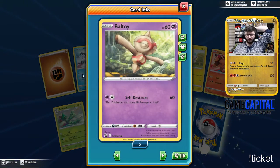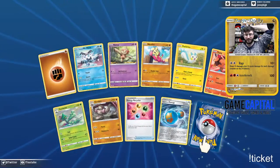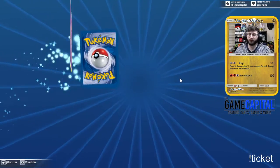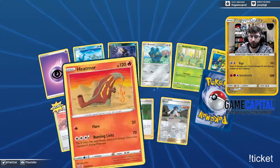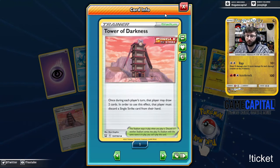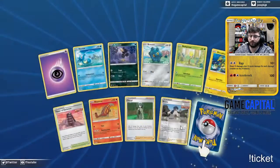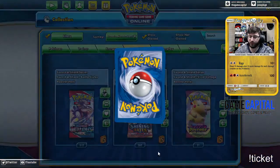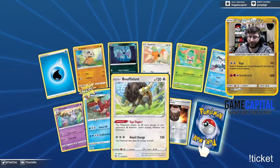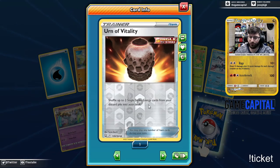Escape Rope and a Lurantis. What is your move here — Find It? Search your deck for an Item card, reveal it, and put it in your hand. Got Rapid Strike Energy and a Conkeldurr. Energy Recycler is back in the format too. Here is the Tower of Darkness — once per turn that player may draw two cards, but they must discard a single strike card from their hand. It's basically a Zoroark stadium but only benefits you if you have single strike Pokemon.